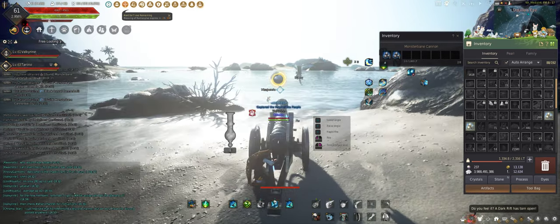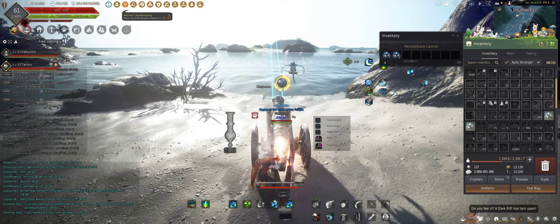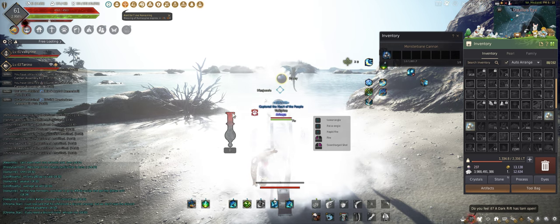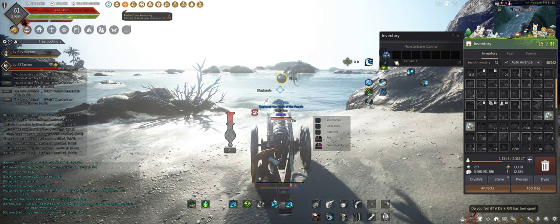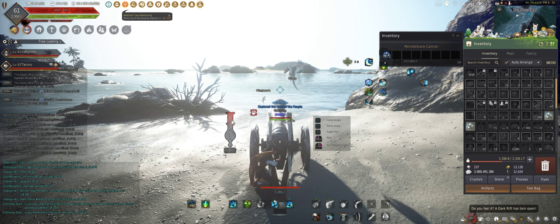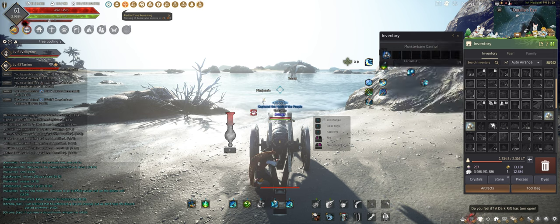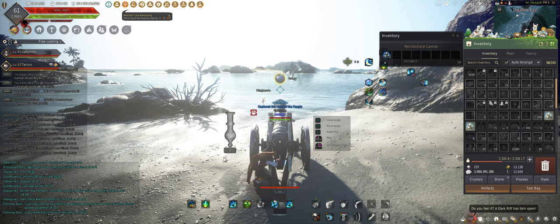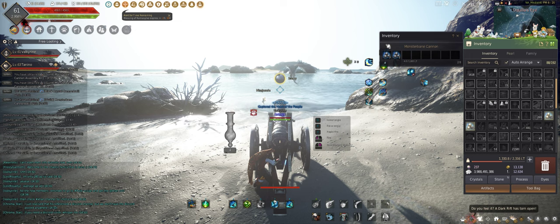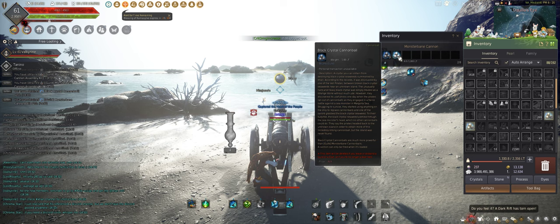You'll know it's ready once your cannon goes red like this. This is your biggest damage ability. Once you fire it, your cannon will go on a very long cooldown — this gives you time to reload your cannons. This UI is bugged, so look at the cannon where the cooldown is and you'll see zero. Watch me put in three — I have three cannonballs right here — and then I put in one black crystal cannonball, now I have four.